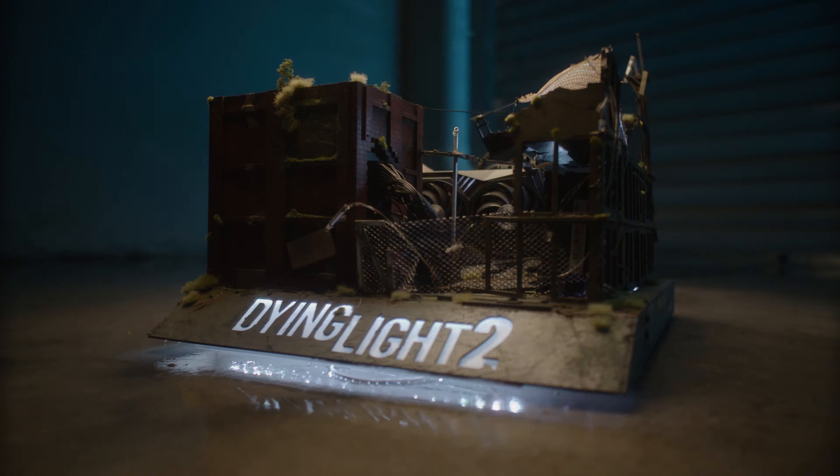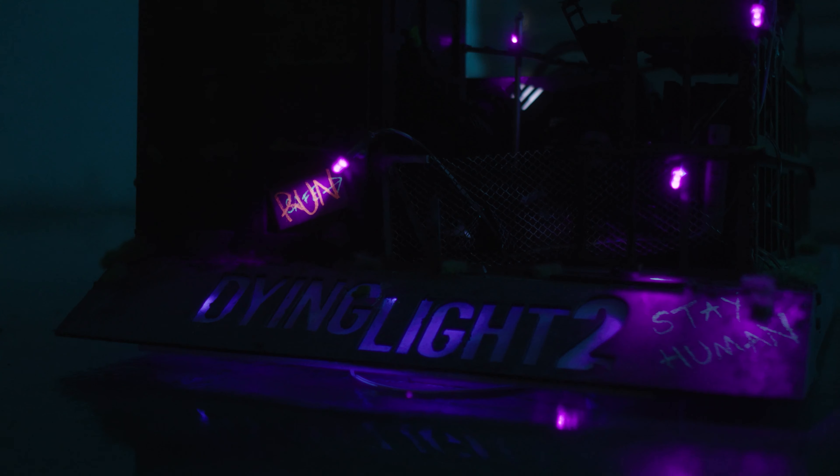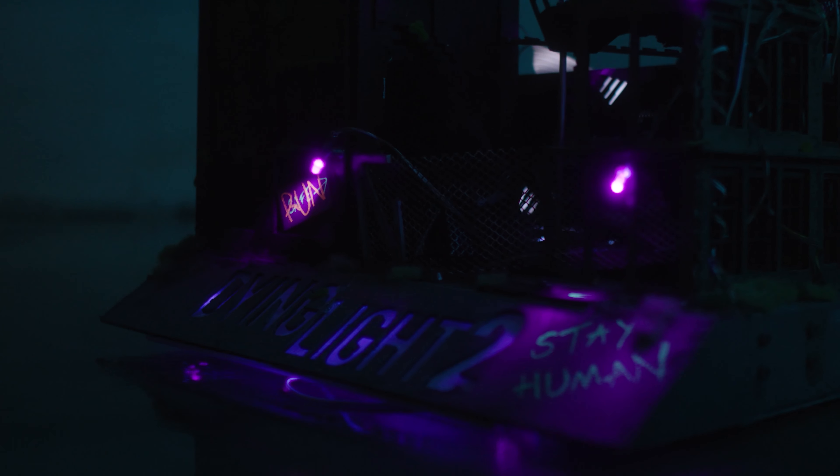So you can switch it over to night mode, which turns on a whole bunch of UV LEDs that we've planted around the build. They cover inside buildings as well as outside key spots to reveal messages so the survivors can find their way.